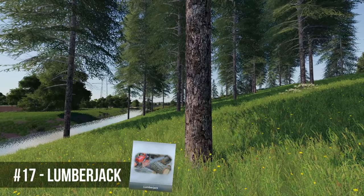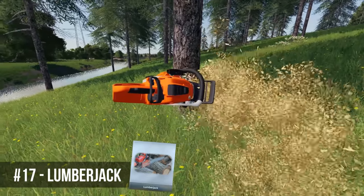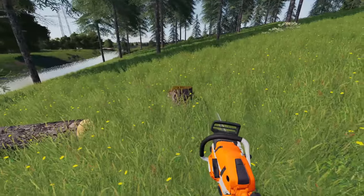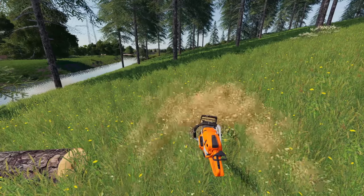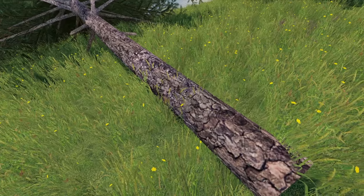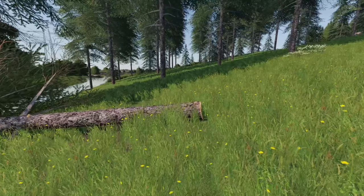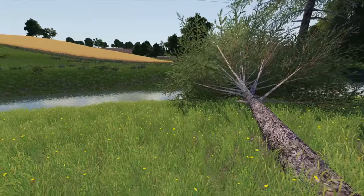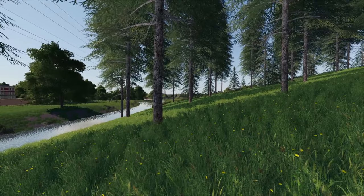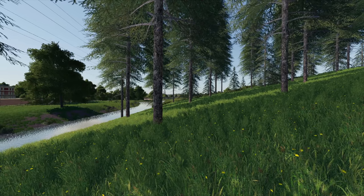The next mod I swear by is the Lumberjack Mod — an enhanced version of the base game's tree-cutting model. It allows you to remove stumps without additional equipment and toggle super strength by holding the Alt key, letting you pick up entire trees. If you're not heavily into logging, it just gives you a helpful extra hand. Always handy to have sitting there when you need it.